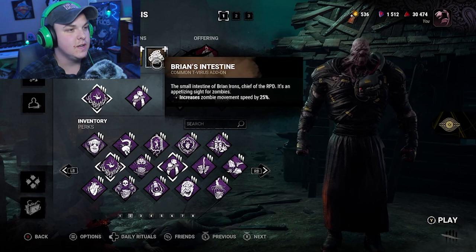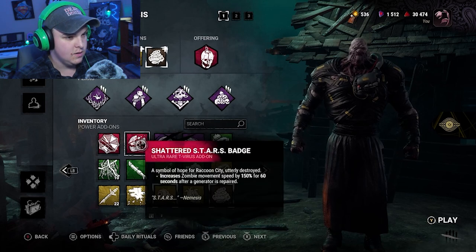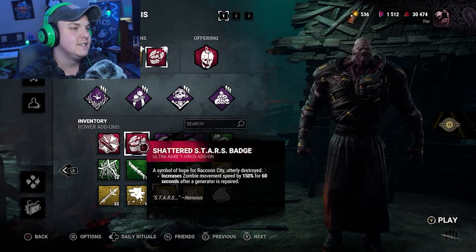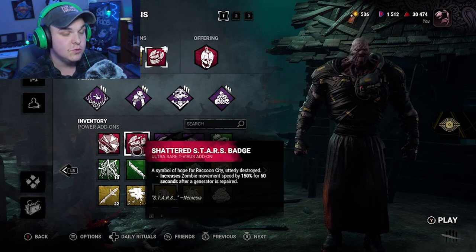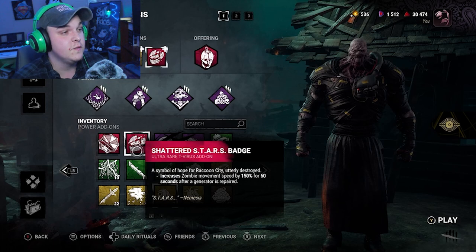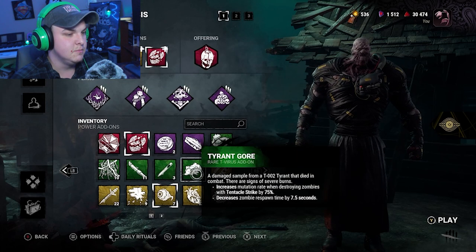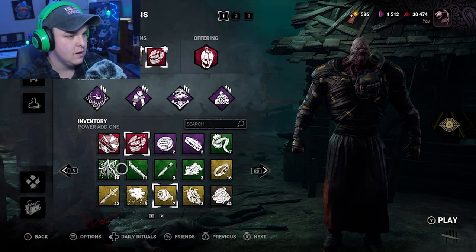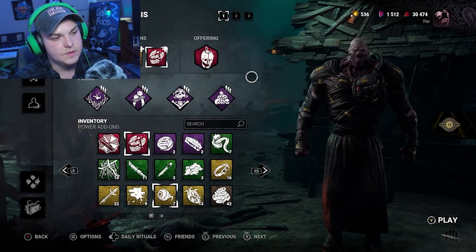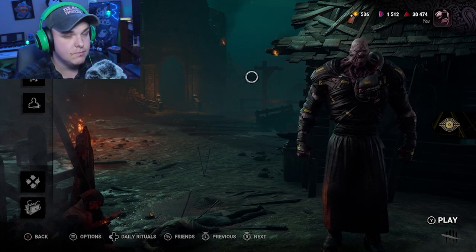For our add-ons, we've got both things to help our zombies move faster. This one I wanted — I just barely got it and we only have one, so we'll see if it lasts. When a gen finishes repairing, for the next 60 seconds all of my zombies will move 150% faster. On top of that, we've got a 35% speed boost. And then we've got an Ebony Mori, so we can kill them because we're Death. If you guys have a build you think will work better, let me know down in the comments below — but for now, let's hop in.